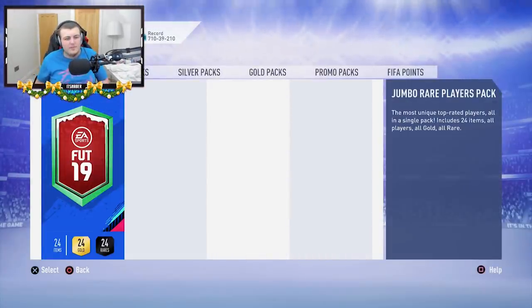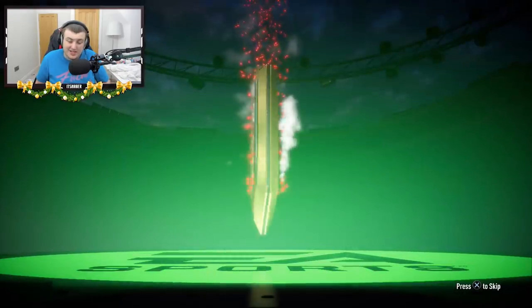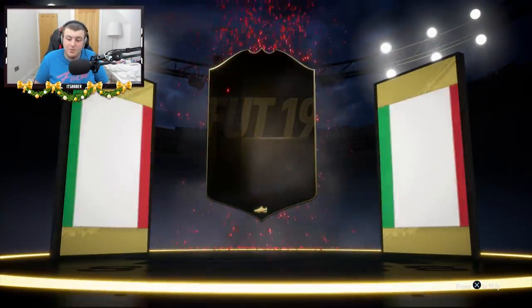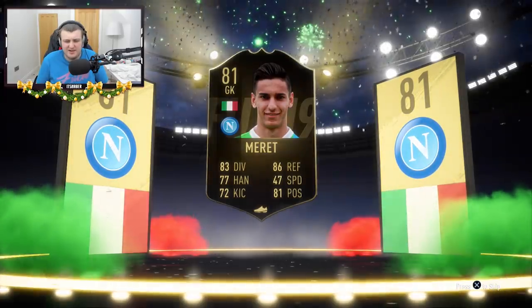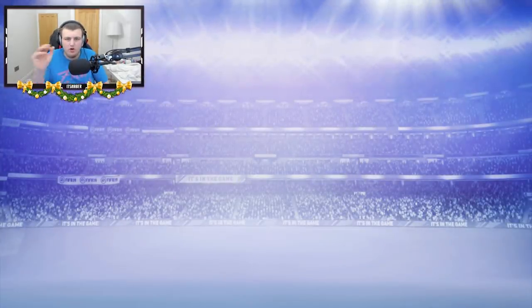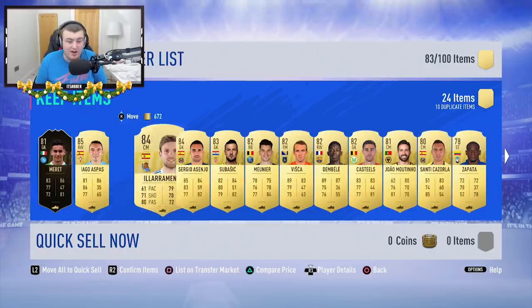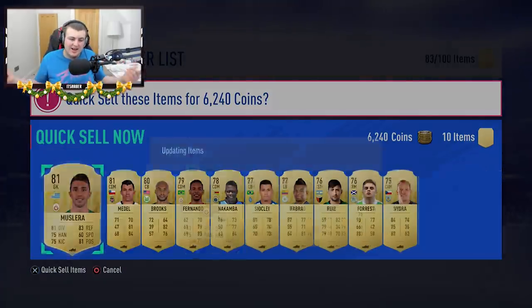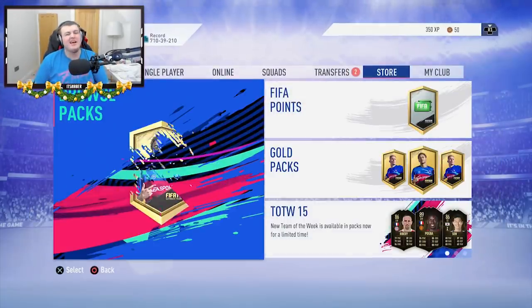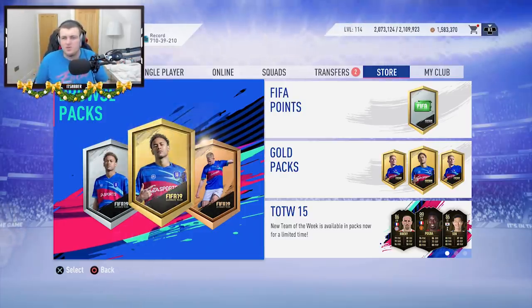Second and last 100k pack and last pack of the video. No walkout to end it. We do get an inform though — it's going to be an Italian goalkeeper, Merit I think his name is. That's at least 10,000 coins right there. Another double inform — and another one. He's got an 85 Iago Aspas and two 84s. That's actually a really nice pack. Everyone's done better than me — I'd probably say so. I'm going to stop being salty now. I would just like to be rewarded just once.